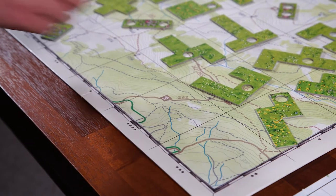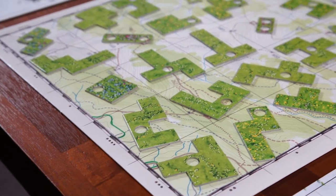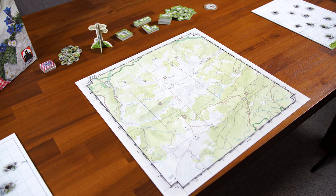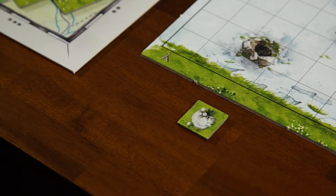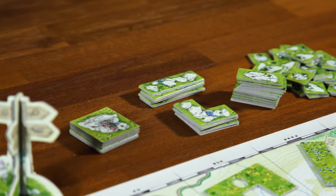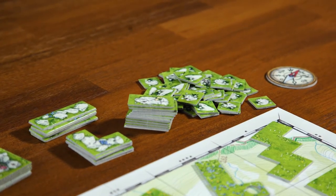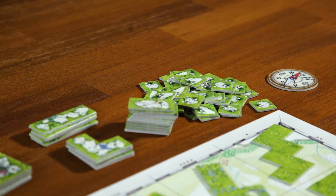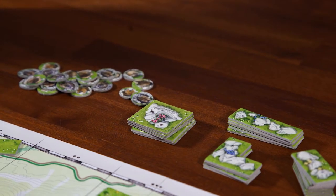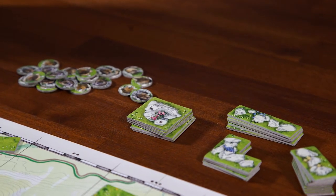Each player gets one of these personal mountain boards. They have slight variations, but are more or less equally balanced. You can flip it to play left to right rather than top to bottom if space is limited. Fill each square in the 5x5 grid with a single polyomino tile, so you'll have 25 tiles on there. Randomly determine a starting player. Anyone who is not the starting player gets additional rock tiles as compensation: in a two-player game the second player starts with a size 1 rock; with three players, the third player gets size 2 and the second gets size 1; with four players, the fourth player starts with a size 3 rock.